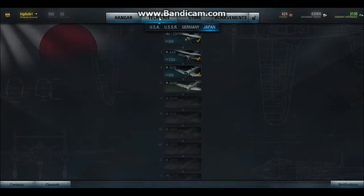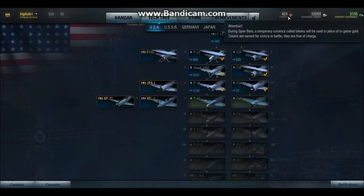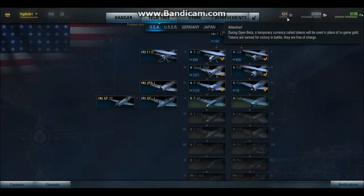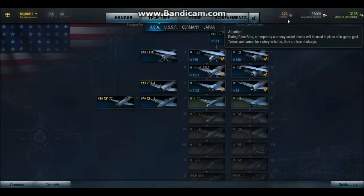Here we have the tech tree — we're going to start with the Americans. Premium aircraft can be bought with temporary tokens instead of gold if you've played World of Tanks. You can earn up to 400 every day: for every five victories, for the first four victories you get 50 tokens each, and for the last one you get 100 — so 400 tokens every day if you get five victories.